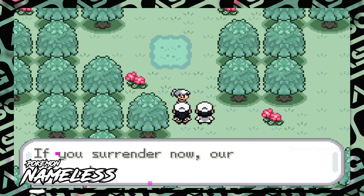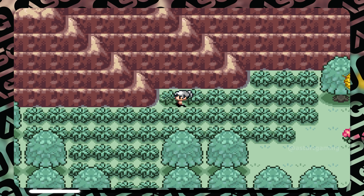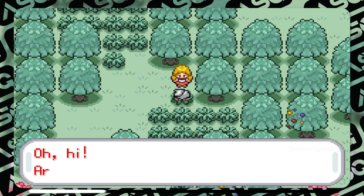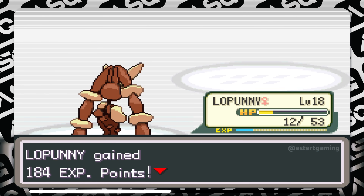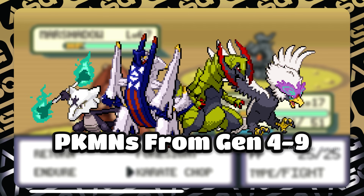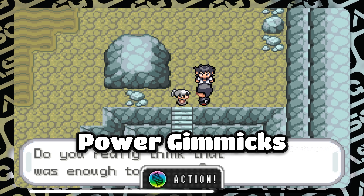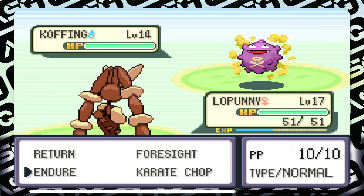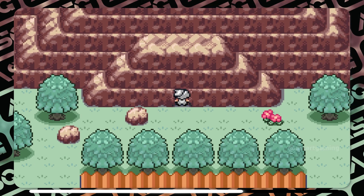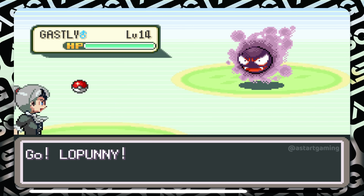Next on the list is Pokémon Nameless Version by developer 1158. The short description: you can discover the path by your choice. There are four regions — the CN Region, Western Turn Region, Sevii Islands, and Landed Region. Most Pokémon are from Generation 4 to 9. Real Mega Evolution is available except for the first title Pokémon. Battle arenas replace gym leaders, and a tournament takes place in the CN Region, so the traditional league system is no longer in use.